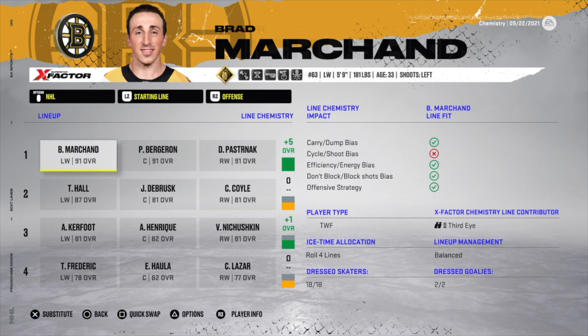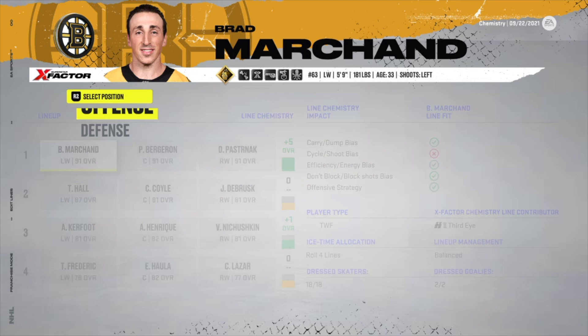With a plus six line score — even though it's three two-way forwards, all the same player type — I still get a plus one. Also worth noting: even if Marchand, Bergeron, and Pasternak didn't have x-factors but had a perfect line fit and were all the same player type (sniper/sniper/sniper or playmaker/playmaker/playmaker), they could still get a plus five. In NHL 21, two or three of the same player type would hurt chemistry.